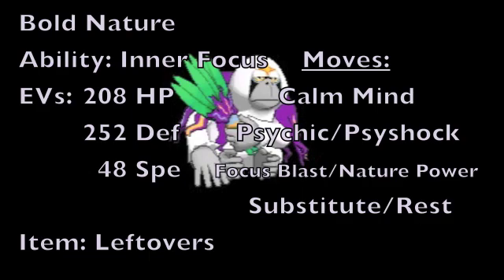In combination with Calm Mind, we again choose between Psychic or Psyshock as your main STAB Psychic type move, and then Focus Blast or Nature Power as the secondary attack to either get dual STAB between Psychic, Psyshock, and Nature Power, or better type coverage with Focus Blast. For your last option, we're running either Substitute to get behind a protective barrier while you set up, or Rest to recover all HP and remove any negative statuses, allowing this Pokemon to make use of its stat boosts more effectively.